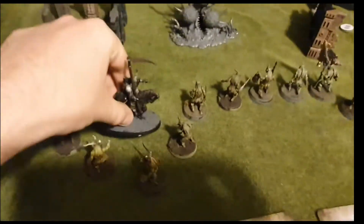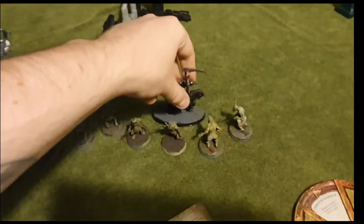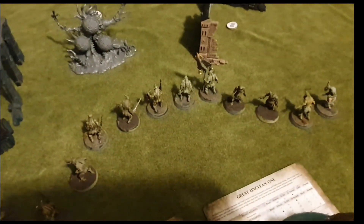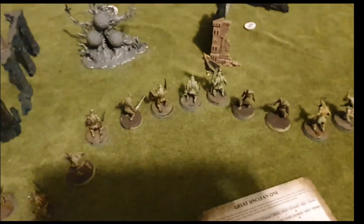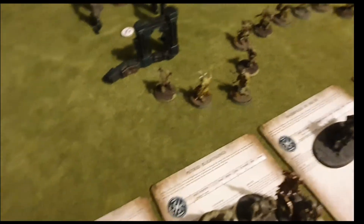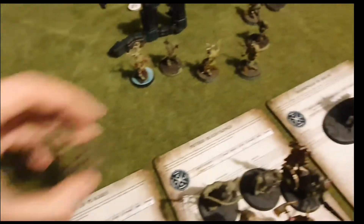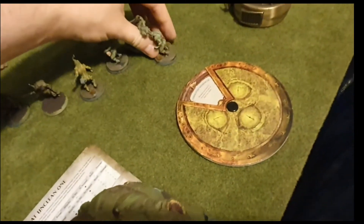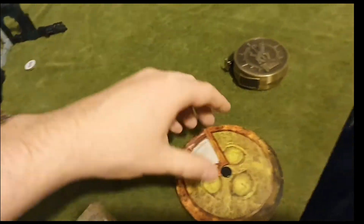The reason we've done it like that is because we could place the Harbinger of Decay there or there, depending on what side we want to take the Putrid Blight Kings with. Do we want him on the right side or the left side? In this game we're going to want to go to the left side and we'll show you why. What we'll then do is create, with two models, what I call a hook line at the end — like you're going fishing, the little line dangling in the water.